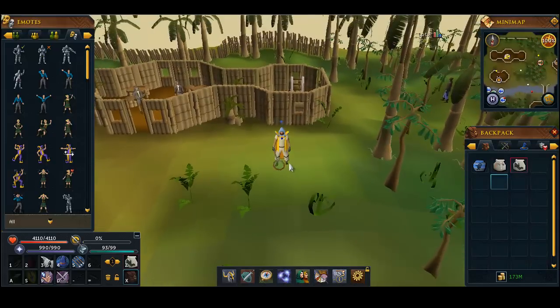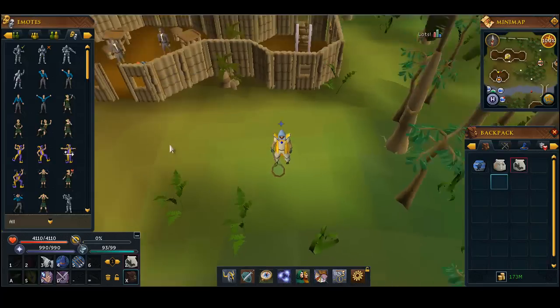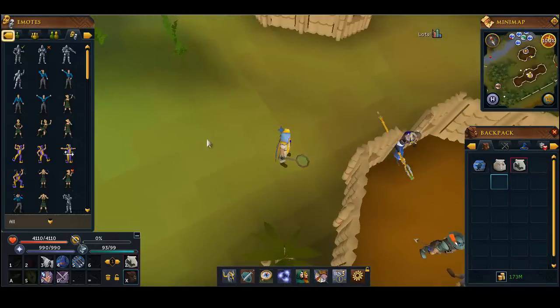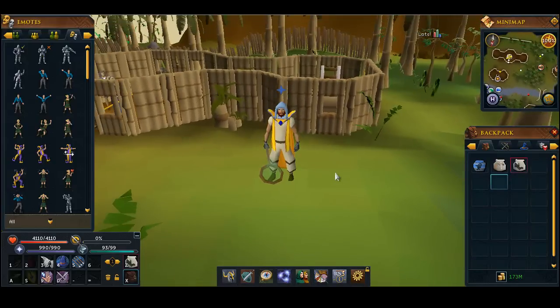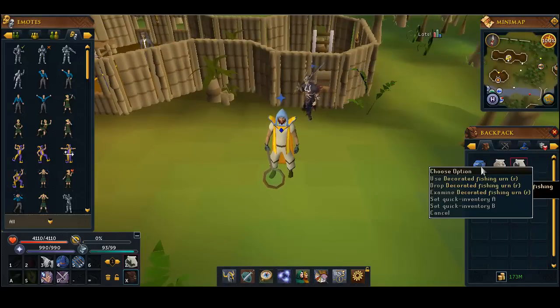You can also get outfits from the Fish Flingers minigame that give a total of 5% more XP per fish. Combined with an aura that's a solid bonus. Additionally, urns give a decent XP bonus — a decorated urn fills with around 25 sharks and grants roughly 10k XP when sent off. Those always help.